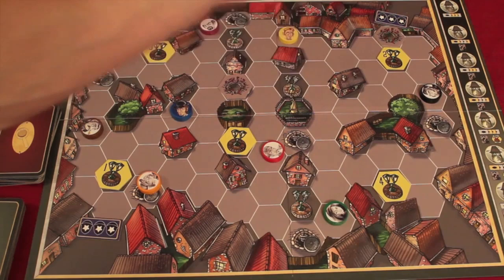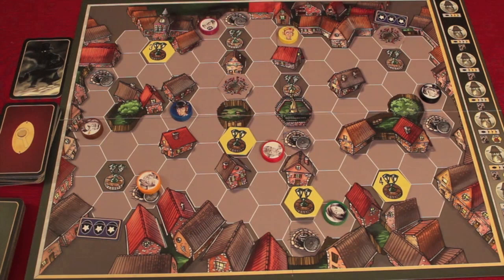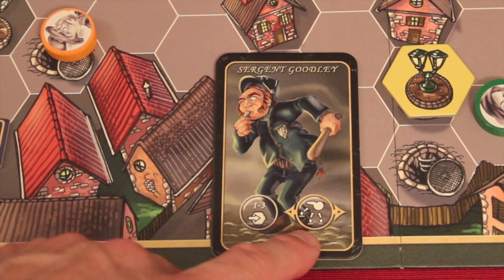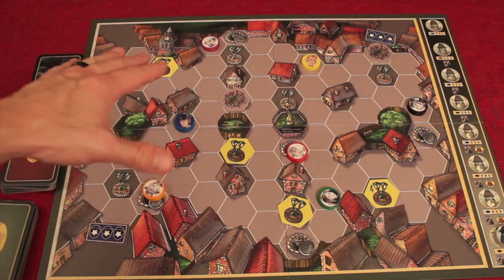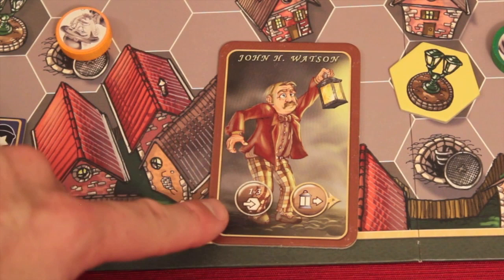As the rounds go on and the game gets later, some of the numbered lights begin to come off one at a time — starting after the end of the first round — so it gets harder and harder to be seen. Sergeant Goodley moves one to three hexes, and before or after his move he can blow his whistle and bring up to three characters' movements toward him — any amount totaling three, and they all have to end up closer to Goodley. Watson moves one to three, and after his movement he must shoot his light in a specific direction.